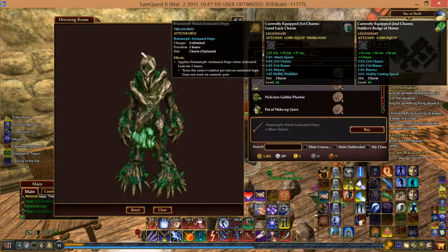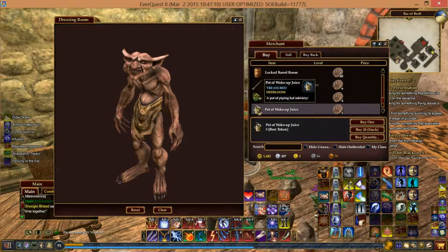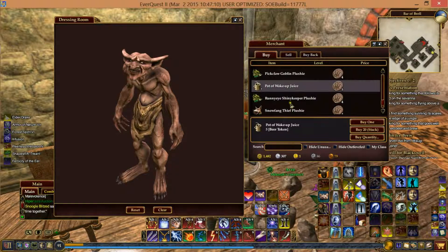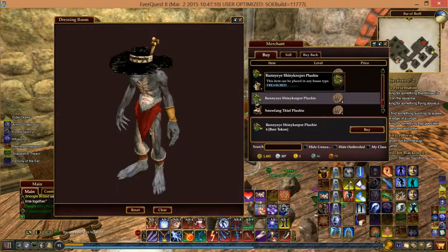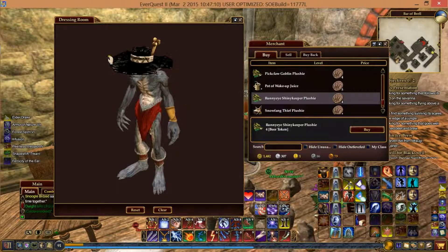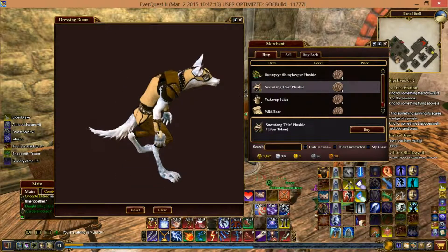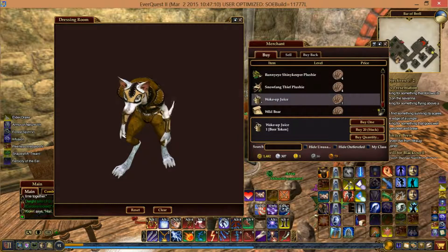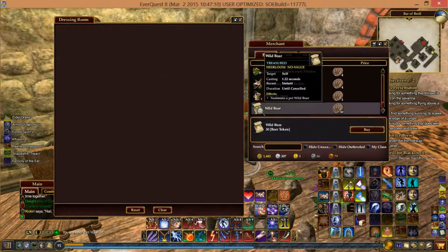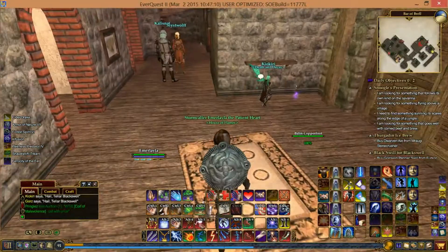The Petamorph Wand of Animated Hops — again, that's for your combat pet. Pick Claw Goblin Plushie. Pot of Wake Up Juice — I'm not sure what that's for honestly. The Runny Eye Shiny Keeper Plushie has significance for one of the quests. Snow Fang Thief Plushie — I actually think it's cute but I doubt I'll get one. And a Wild Boar Pet. That's everything you can buy from the Brew Day merchant.